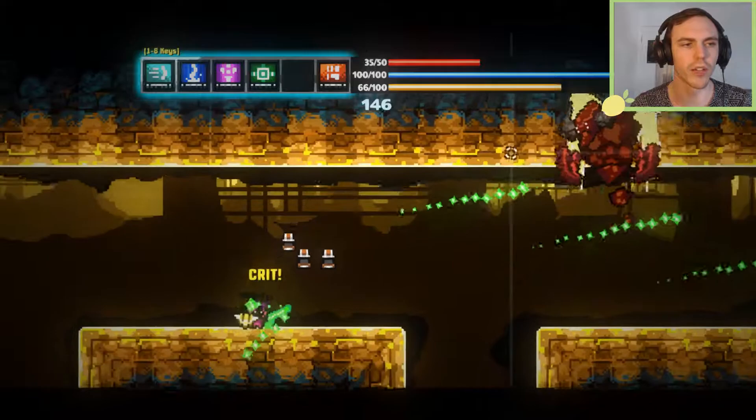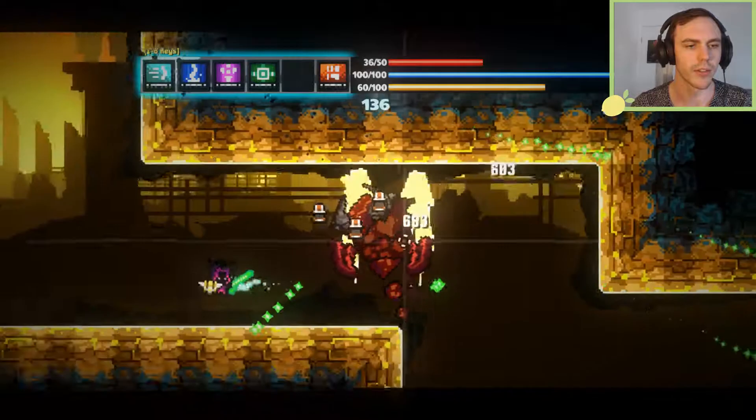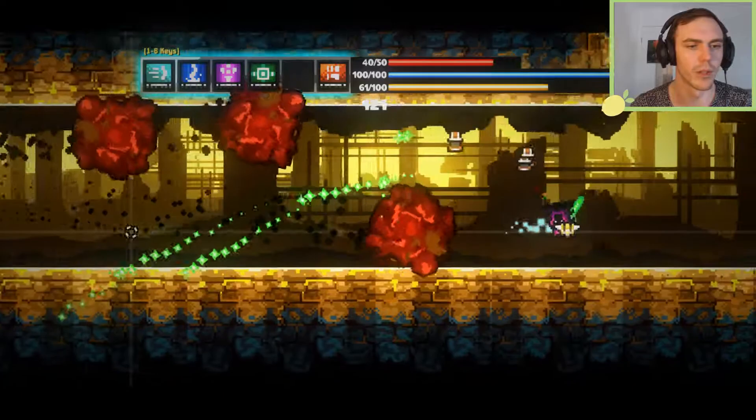Usually I've fought these guys with multiple people, so being solo I don't really understand why he's not dying fast enough. I don't really solo these arena bosses all that often. When I do solo them, they're on fully complete builds. Where is he? He's hiding somewhere I can't shoot him.